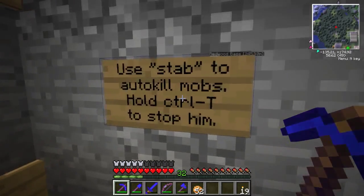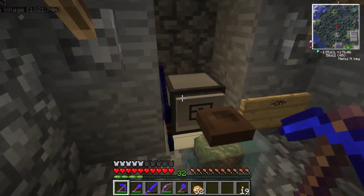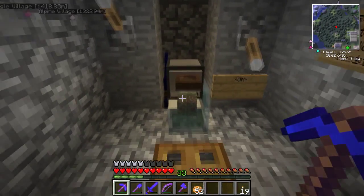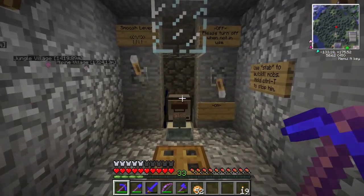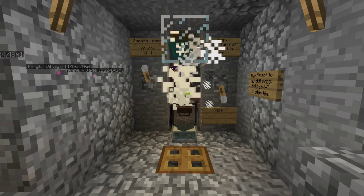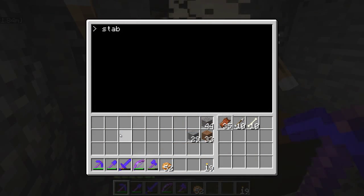Once you start it you have to hold Ctrl+T to stop it. Let's exit out of this, type in 'stab', and he just sits there. The brain in a jar collects excess experience. I'm going to start this up — you can stand way over in the corner or in the enchanting room. I don't have anything to enchant with my 33 levels, but you can stand back and let the thing run on its own. I had to turn that down — it was getting a little loud.